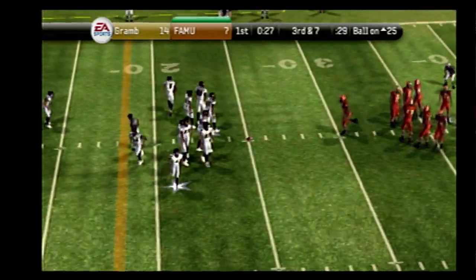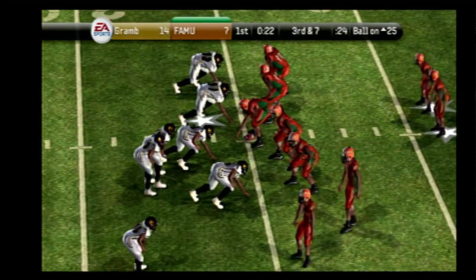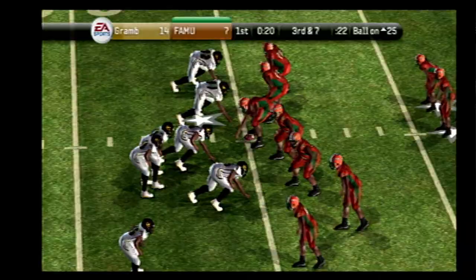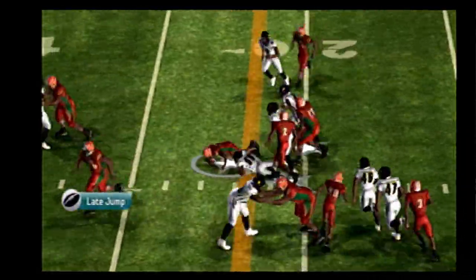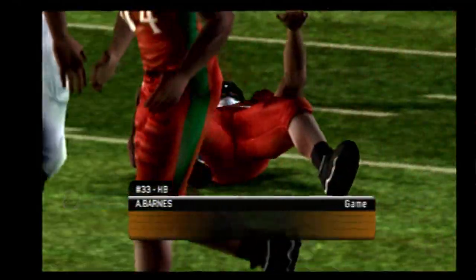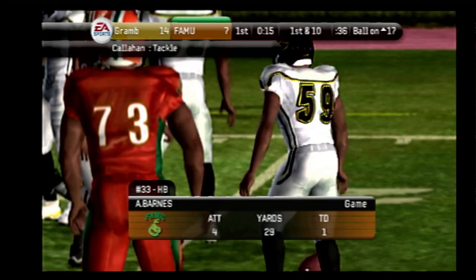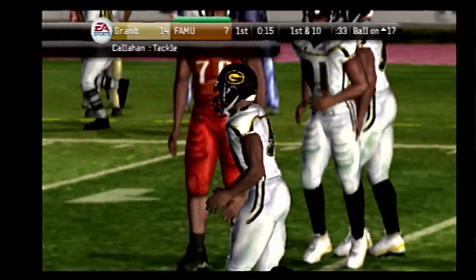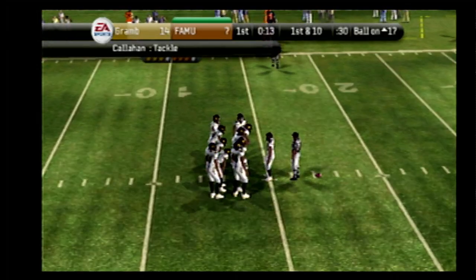They'll line up at the 25. It's third down. Florida A&M sets up with four receivers — they go with a run, and down he goes at the 17. They get a nice gain on third down. Remember when we talked to the coach? He mentioned that he wanted to run the ball against this defense and felt he may have some success. Well, they had some success on that play.